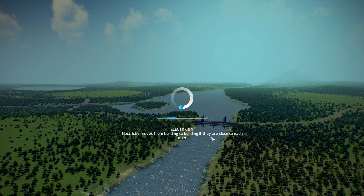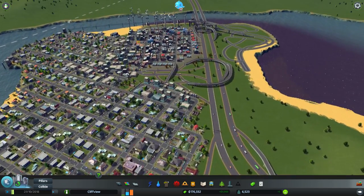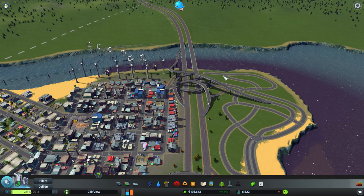Hello everyone, welcome to part 3 of my Cliff View project in Cities Skylines. Last time I did some major expansion to the residential and I also made a spaghetti mass interchange — I think that's the technical term. If you ever come up on one of these types of things when you're driving, they're absolutely nutso.